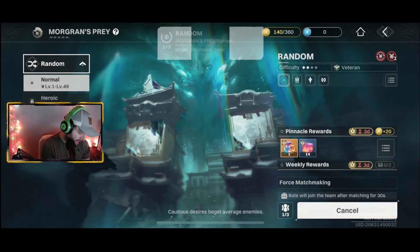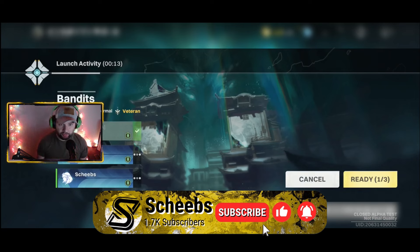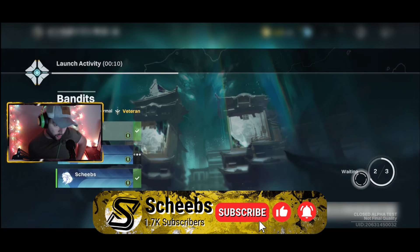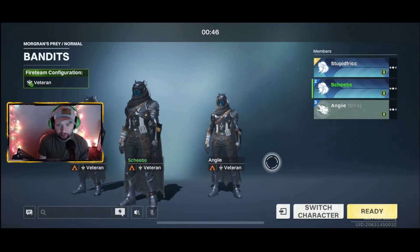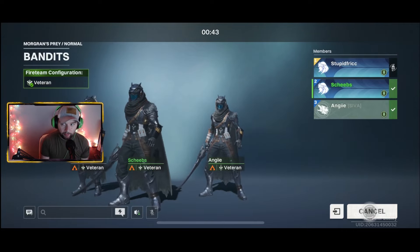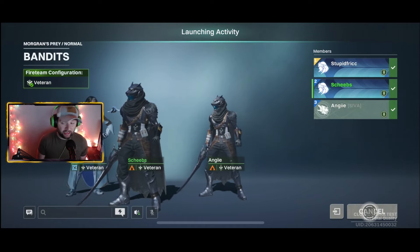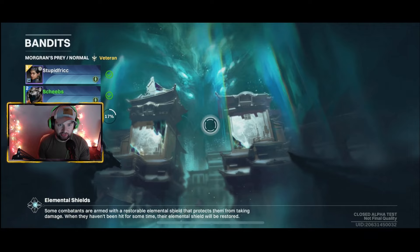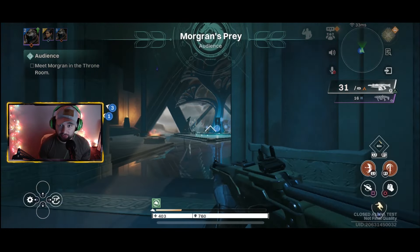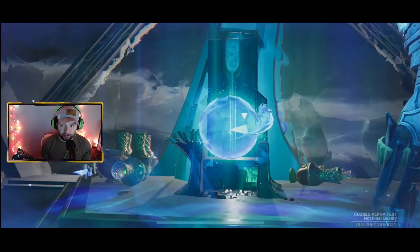This is Morgan's Prey. I did another video on the Singularity game mode - this is just another game mode you can do, which is a really cool idea and I wanted to show it in a video. It's pretty quick so I'll just do one, maybe two. Morgan's Prey is an Ahamkara thing - it's all about making a wish. You can see the little baby Ahamkara there, which is really cool.